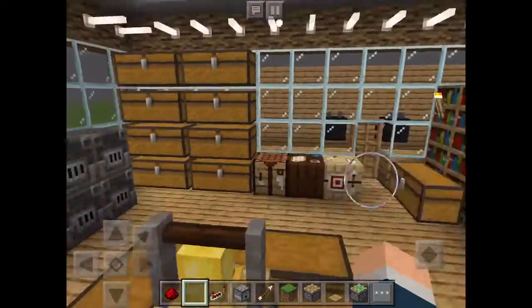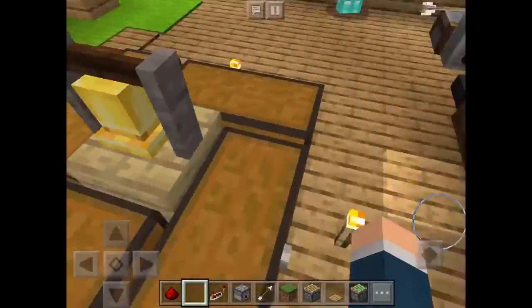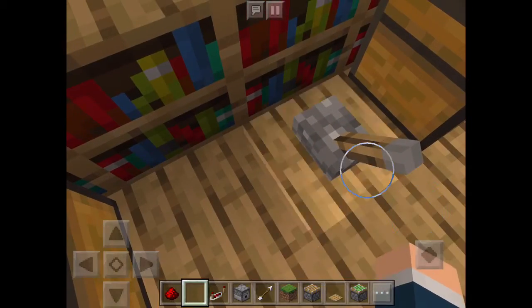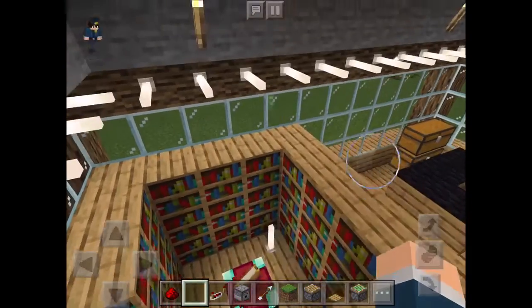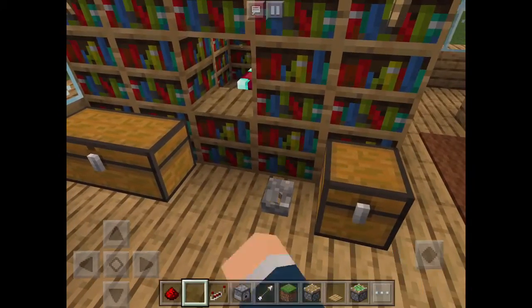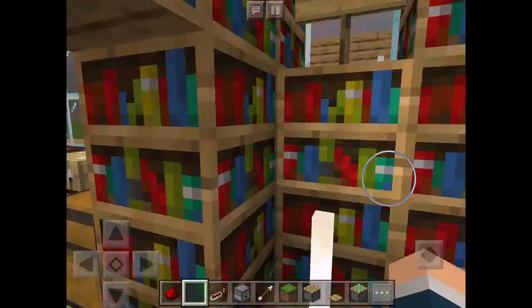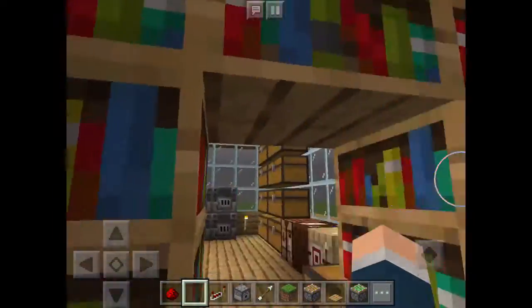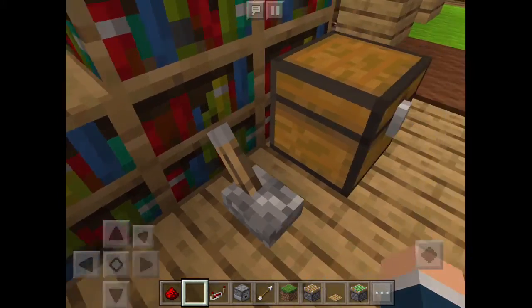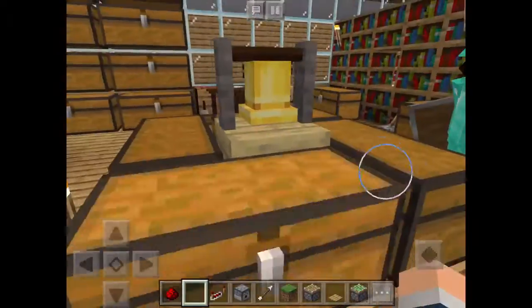Here we have this awesome chest and stuff. This is a secret library — it doesn't work well yet, but we'll fix it in the future. You open that, then you go in here, and there's a secret in here. If you can try to find it, you'll be happy.